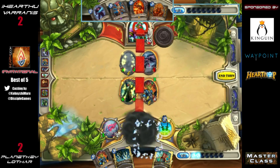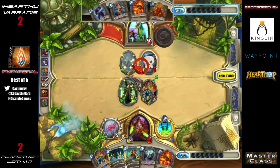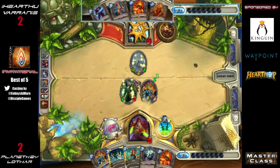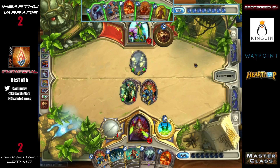Fan of Knives and a Shade, so he's going to use the 6/6 Van Cleef instead of taking any damage to his face. The Rogue feels like he could get killed in the next two or three turns if he's not protecting his life more carefully. He also would have lost to Force of Nature, Innervate, Savage Roar if he had attacked face — even if maybe not the exact three-card combo, he's playing around the potential of the next few turns.